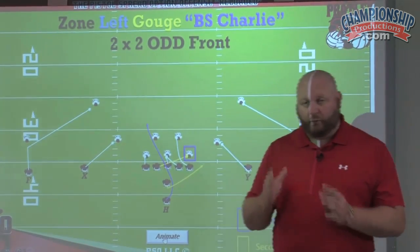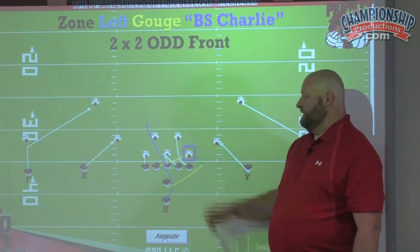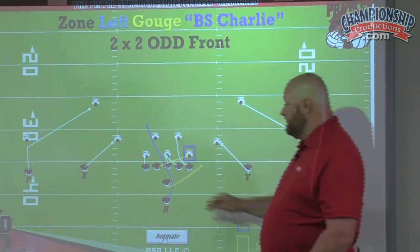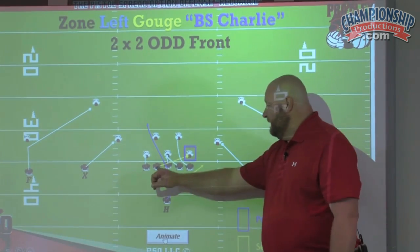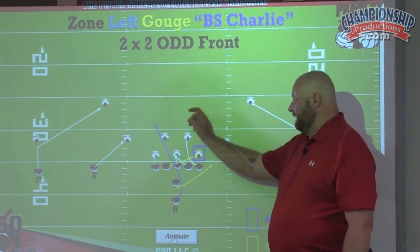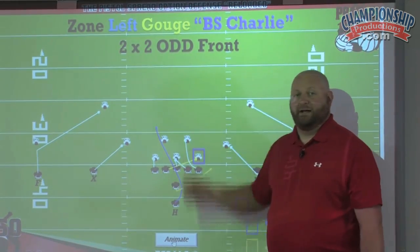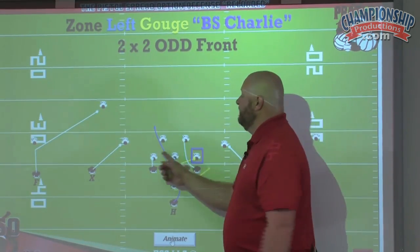This is not a play that we would run all the time, every play. We're going to use this as a change-up. When we see that we pull the guard and the linebacker follows, this is a great play for us. If we know he's not going to follow, then we'll come back with a trap or something like that. What this can turn into, really, is just a fullback trap — essentially the old school fullback trap. The guard's going to pull and kick out, and the H, instead of bending that way, can now follow the pulling guard. That's an adjustment we make on the sidelines — we would call that a zone gouge bend. We want the H to bend back behind that pulling guard. There are ways we can make adjustments on the fly if this linebacker doesn't do what we think he's going to do.